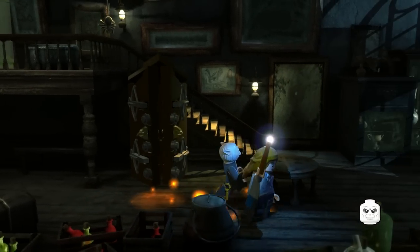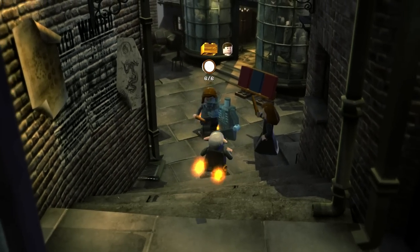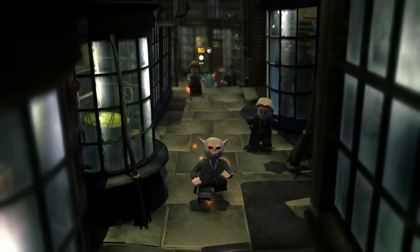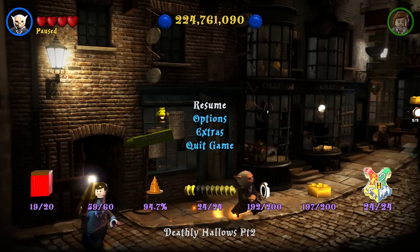It takes us back to Diagon Alley. On the next episode of LEGO Harry Potter Years 5 through 7, we will complete the game and unlock all remaining objectives and items — the one more student in peril, the red power brick, the remaining eight characters, and the other three gold bricks. Thank you so much for watching. I hope you enjoyed today's 1 million studs special. Catch you next time!